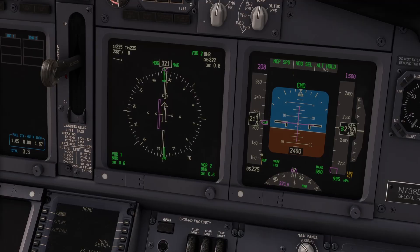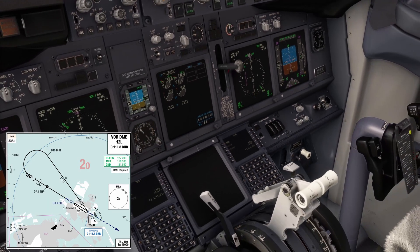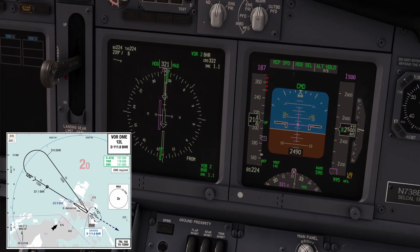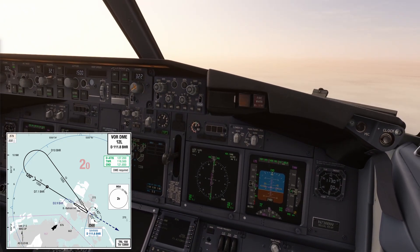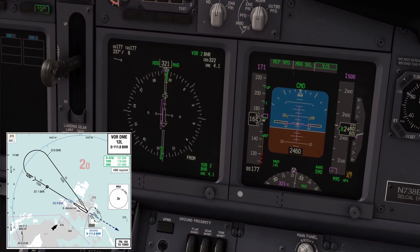Echo Romeo Alpha Papa, you are clear for the VOR DME approach runway 12L. Flaps 1. Flaps 1 speed set, checked. Flaps 5. Flaps 5 — outbound until 10 DME.